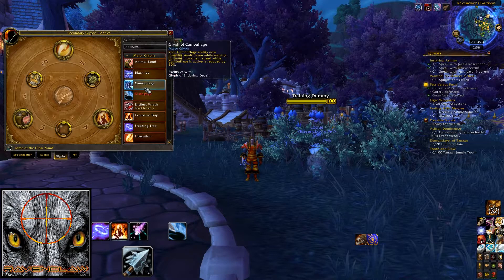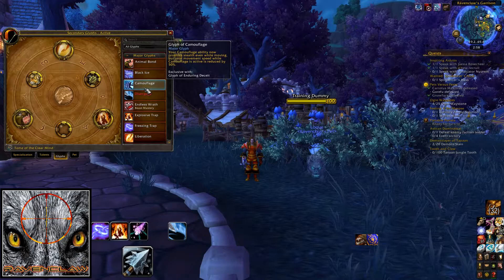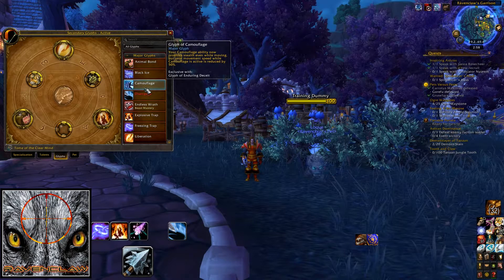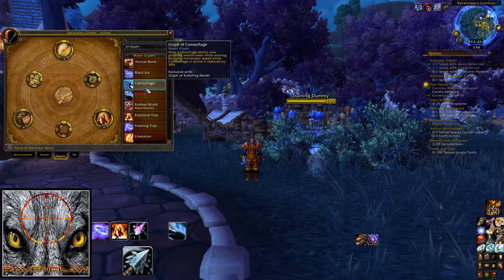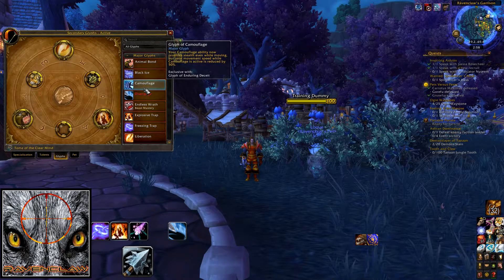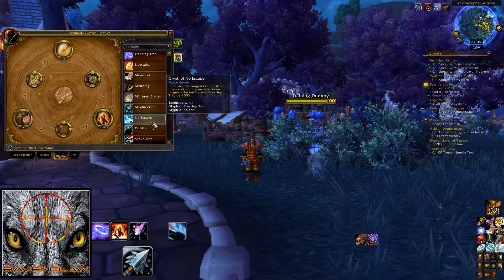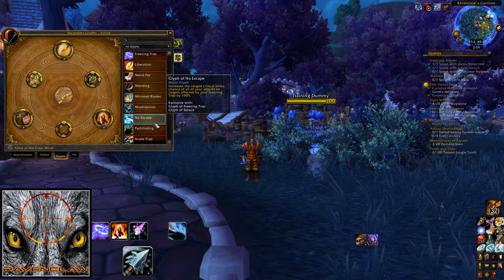Glyph of Camouflage means when you're moving, you don't get seen while in stealth, but you move 50% slower. These are all ones to play with. I suggest taking a look at these, seeing which one you feel the best with, and then take it into the arena and go for gold.